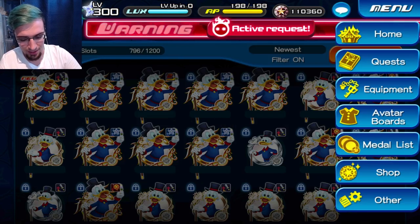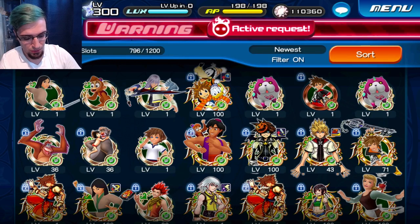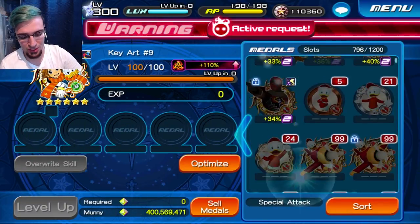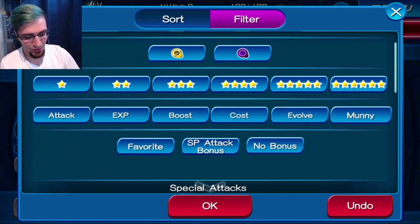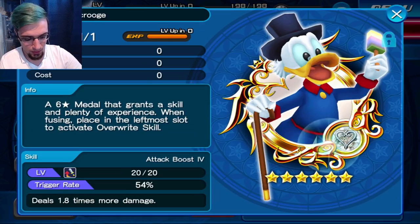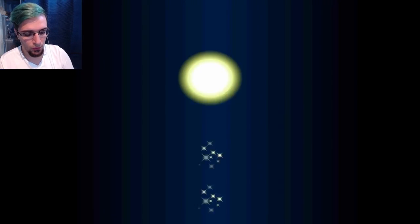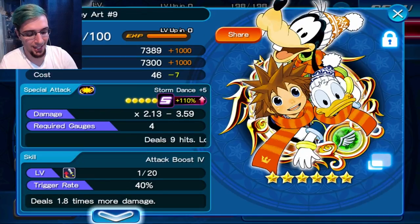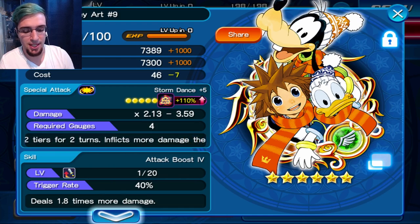Attack Boost 4 is on. SP gauge is not a problem for me. Let's go into Keyblade setup. I'm going to put him on and go try this on the highest level enemy I can find. I can literally touch anything right now because it's negative 60, negative 60.